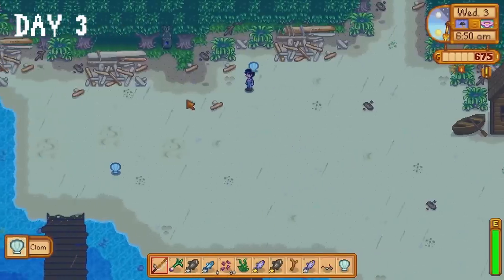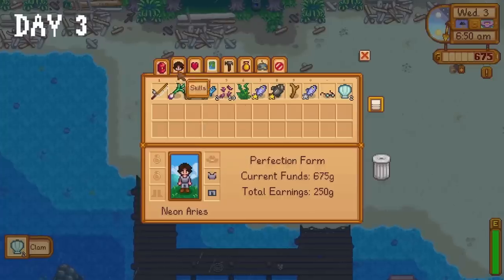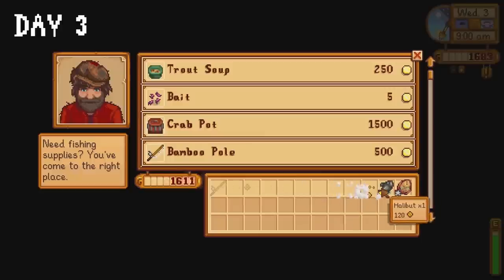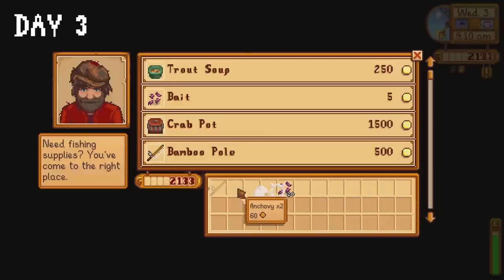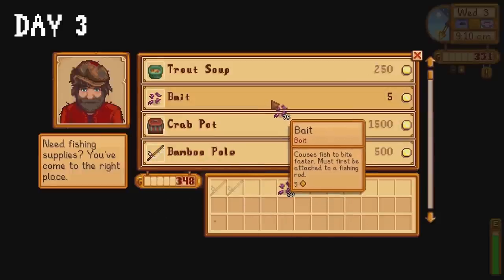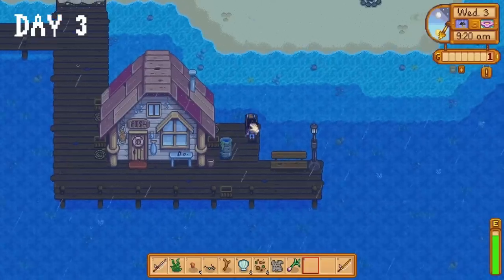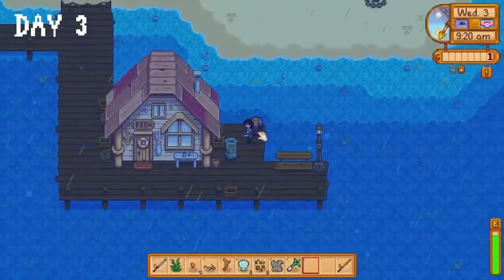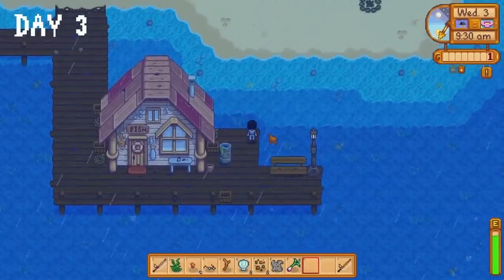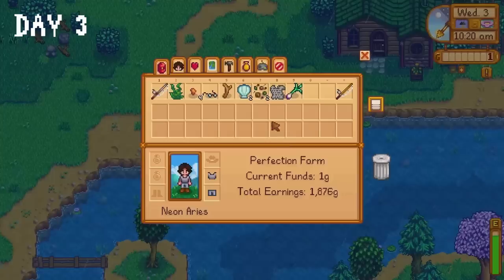On day three we return to our natural habitat, the beach. We do some foraging, then some fishing while we wait for Willy's shop to open up. We sell the fish in our inventory, then sell the fish from the chest I put here yesterday and buy the fibreglass rod and as much bait as I can afford. Then I committed an act that only a certified tomfooler would commit — I tried to pick up my chest but it fell in the water. I was a bit miffed about that one.